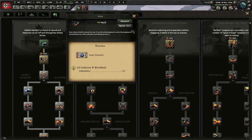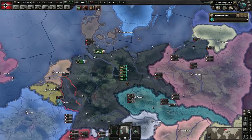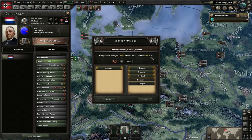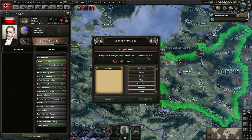We've got boots now for our doctrines, so rushing those is a good idea. Radio early on is a good idea too, because there's a few wars we're gonna be involved in. We've got over 150 political power. Now we're gonna fabricate on the Netherlands on three states — 345 days, remember that — and also fabricate on Poland, 350 days. Within a weak margin, so we can declare at almost exactly the same time.